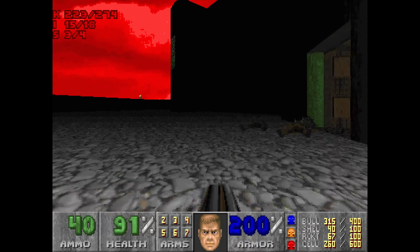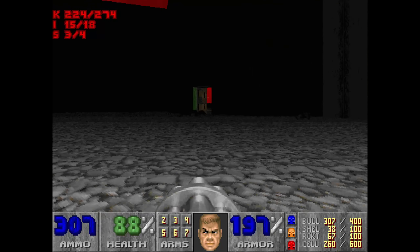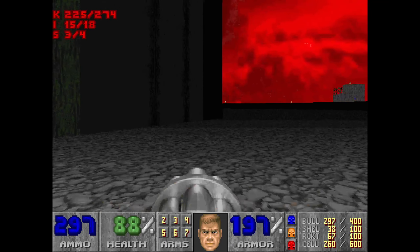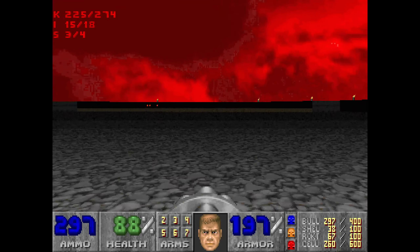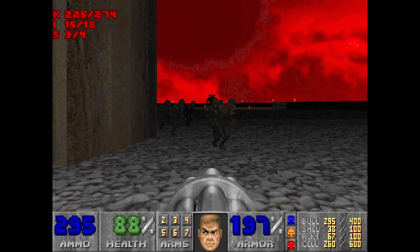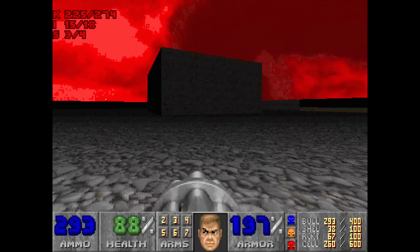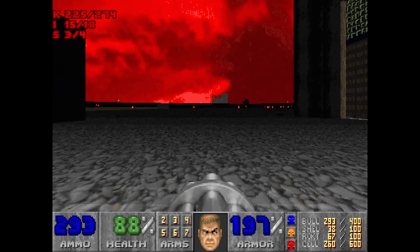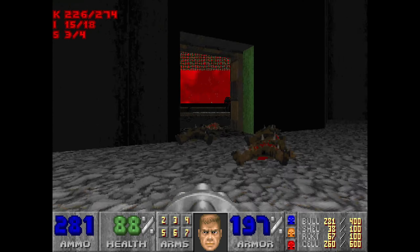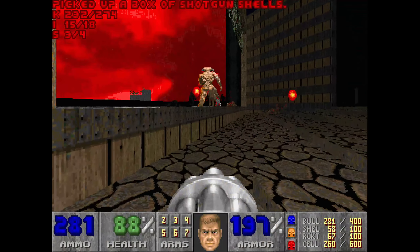A couple of imps around here. Over this side we've got another baron. Now we can hear somewhere the cyberdemon. Plenty of imps there — where is Mr. Cyber? There he is. If we're lucky, he's going to come and thin out the herd. One good thing you can do is get the cyberdemon into here and then they all get lost. Here we go — he's going to take out those guys.